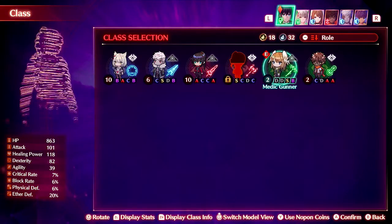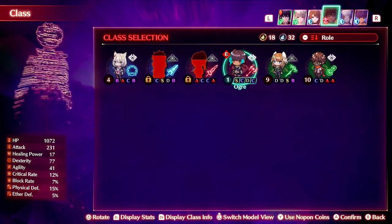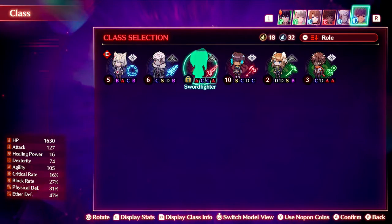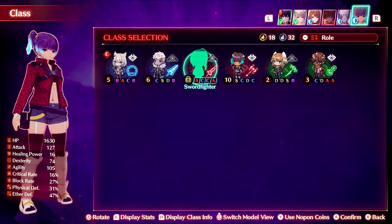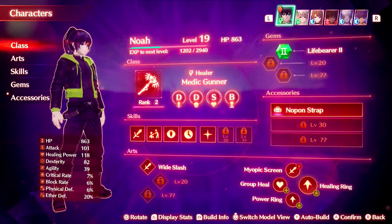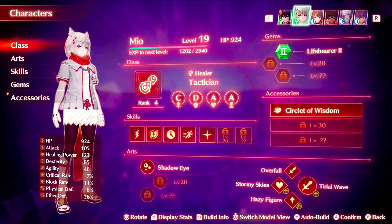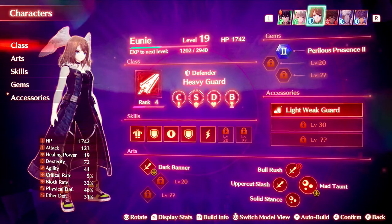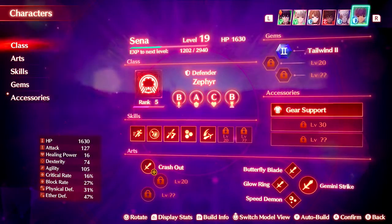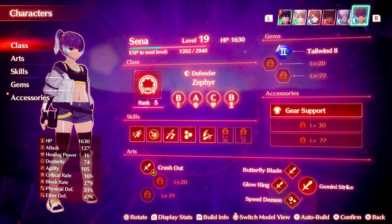As for classes, we have everyone unlocked except for one — we're all missing one, except for maybe Uni and Tiaon — but we are close to unlocking all our class selections. We have Noah as the healer, he's going to be our medic gunner, and we have Mio as our tactician, Uni as our heavy guard, Tiaon as ogre, Lance as our zephyr, and Senna as the zephyr as well.